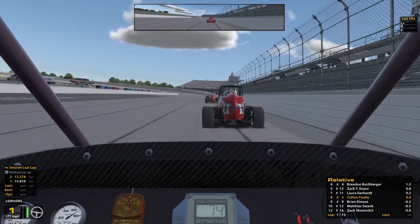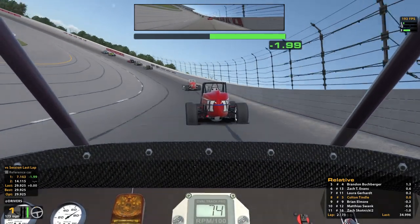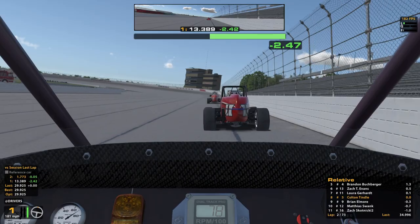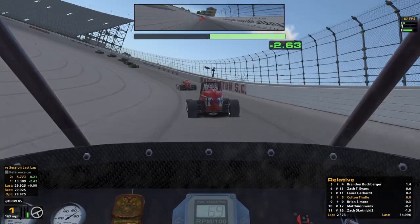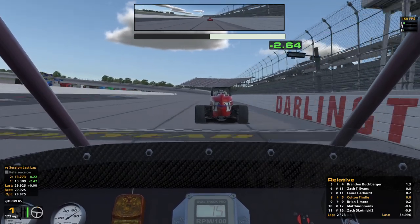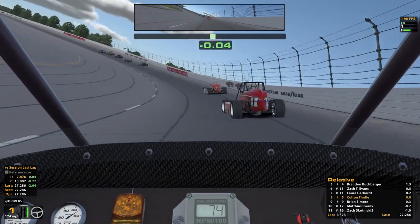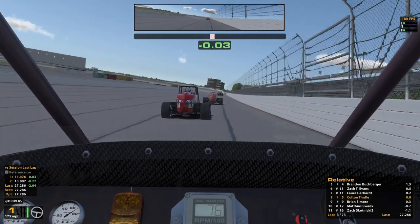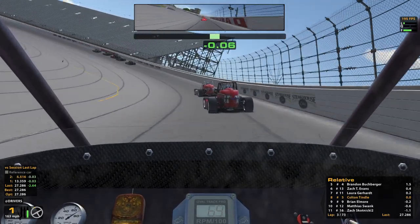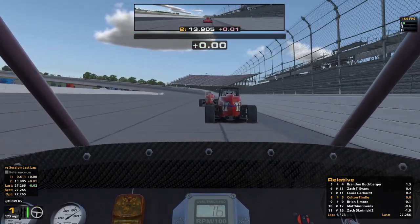Going to lift off good for turn three, maybe keep some of the tire heat out of the tires. It's usually more of a tire heat thing with the Silver Crown rather than actual wear, from what I understand. We're entering these corners at over 180 and still barely need to lift off at Darlington. Really interesting cars — I don't really race anything else quite like the Silver Crown on iRacing. A unique challenge to be sure.